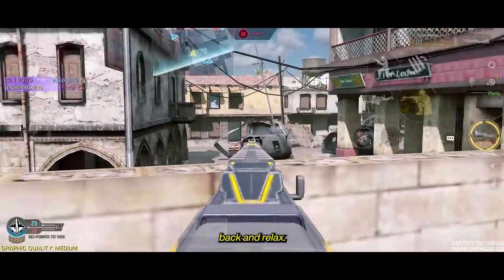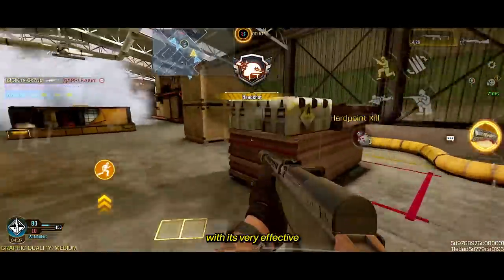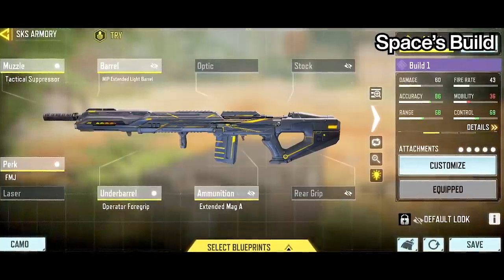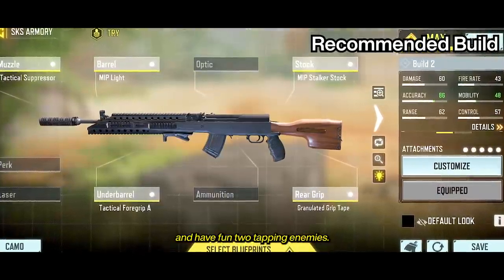At number 5, we have the SKS. Whenever I want to sit back and relax while tapping the fire button endlessly, I use this loadout. The SKS is still useful with its very effective two-tap capability and its infinite headshot range. I still use this build I borrowed from Space, but you have to run Toughness with it. So for most players, you can use this recommended build and have fun two-tapping enemies.